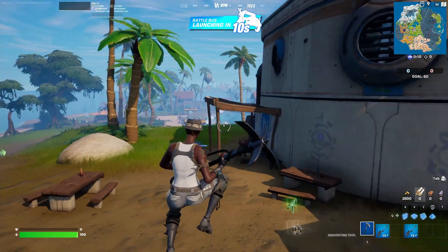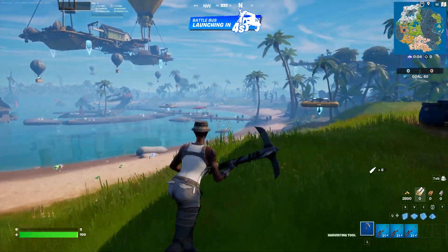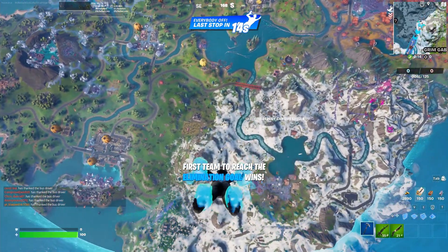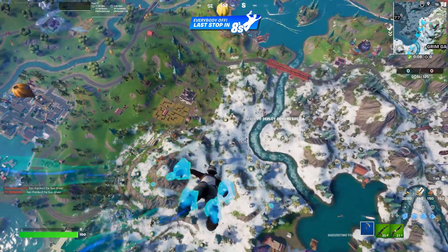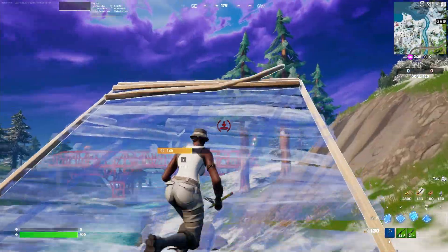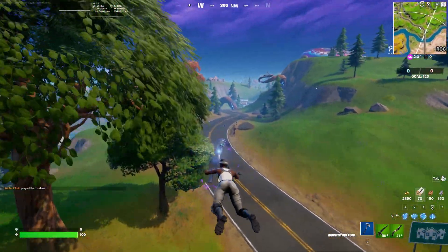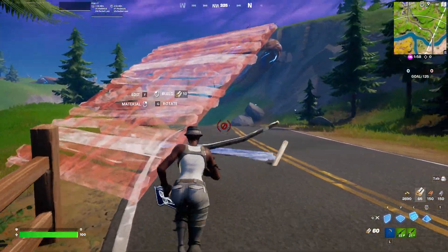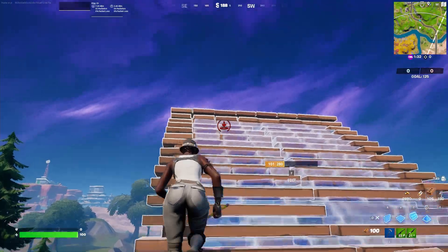Once we're inside the spawn lobby for Team Rumble, wait until we get into the Battle Bus. Once you're in the bus, jump out as soon as possible and go straight down. When you get to the ground, build up with the mats you already have and eliminate yourself by jumping off — you need to do this a total of three times. Get respawned, build up again, jump off again, and repeat one last time for a total of three self-eliminations.